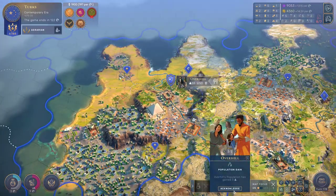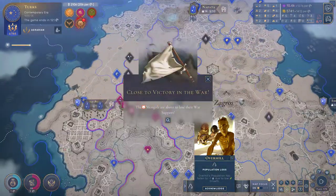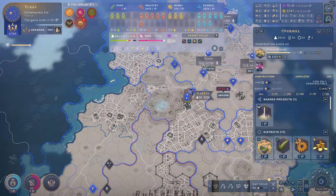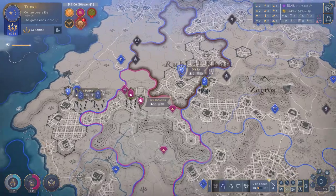That's fantastic, that is all great. Let's end the turn. Overhill is losing some population — that is not nice. Why is that? Yeah, we do have a food deficit here. Let's deprioritize money and go into food, because the more people we have here, the more benefit that's going to generate over time.